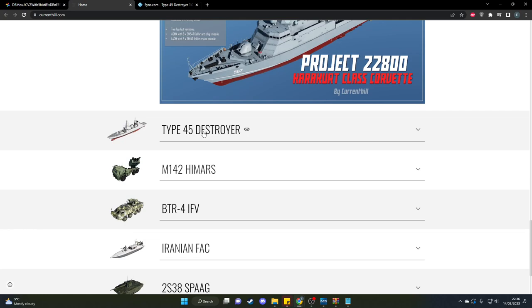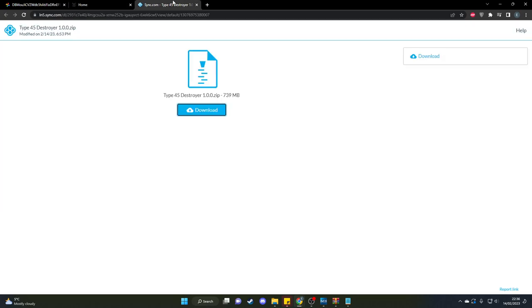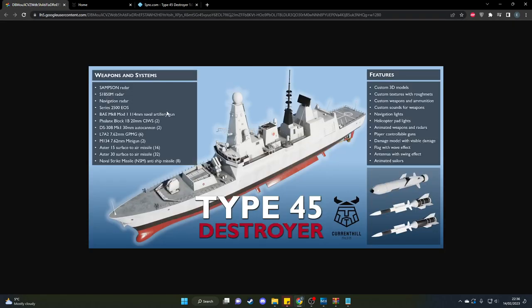I am so excited about this, I literally cannot put into words how much this excites me. So this is the Type 45 — you basically click that link, it opens up, you download it, follow the instructions, you can't go wrong. Weapon systems and radars: it has the mighty Sampson radar, the S1850M radar, navigation radar, Series 25 800 EOS electro-optical scope, BAE Mark 8 Mod 1 114mm naval artillery gun, Phalanx Block 1B 20mm, Seaceptor — two on one side, one on the other.